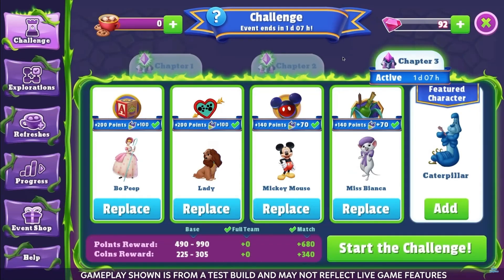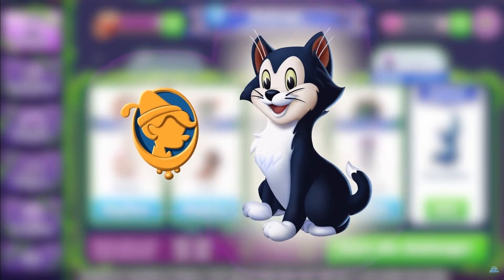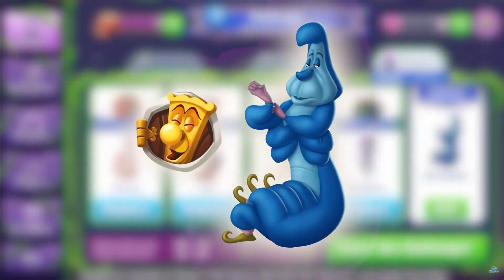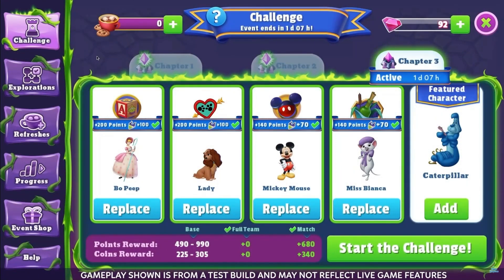The featured character will change from chapter to chapter. For chapter one, the featured character is Figaro from Disney's Pinocchio. For chapter two, the featured character is Charlotte LaBeouf from Disney's The Princess and the Frog — she needs a costume in DMK, 150% her princess dress.